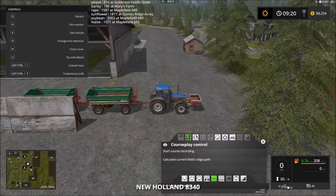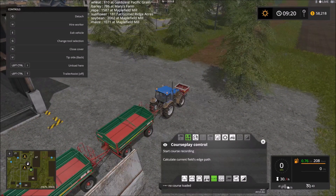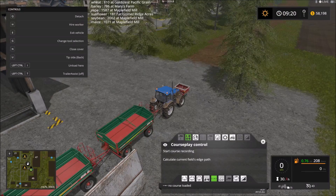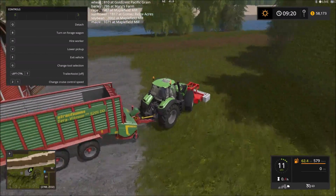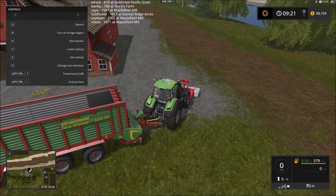Do we have anything else we can sell? We have corn and we have barley. Barley goes to Mary's Farm, corn as maize at the mill. What's the price of corn at Mary's Farm? It's not a great price for corn over there, so we probably won't sell anything then. We're getting kind of close on time, so I'm going to take this tractor over to somewhere where we can produce silage. We'll go to the biogas plant.